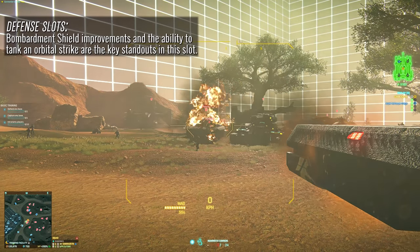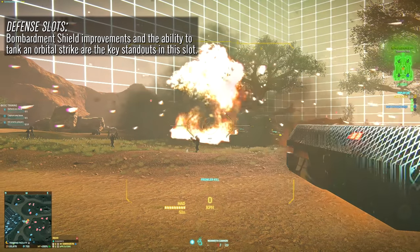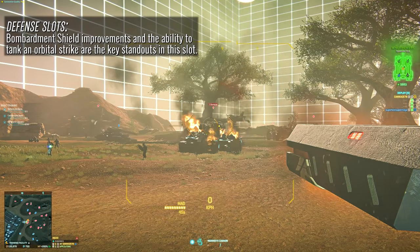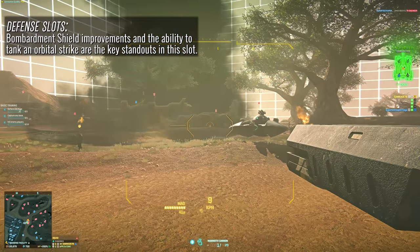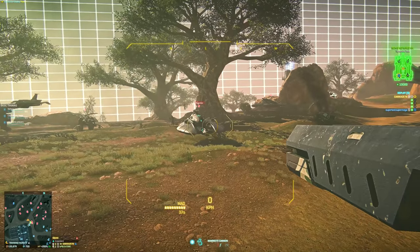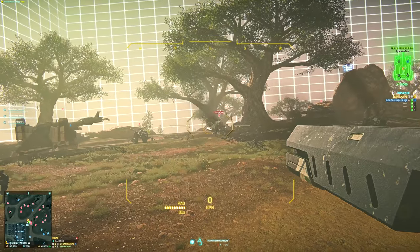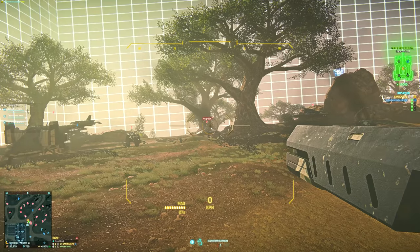Every player can have a different Colossus tank build if they choose to. Namely you have a couple of defensive slots: one allows your bombardment shield to take a little bit more punishment under fire, and another option can give your tank the ability to survive a direct strike from an orbital strike if you find yourself on the receiving end of those more often than not. Definitely a unique upgrade that adds a much needed counter to the ever-growing number of orbital strikes hitting Auraxis daily.